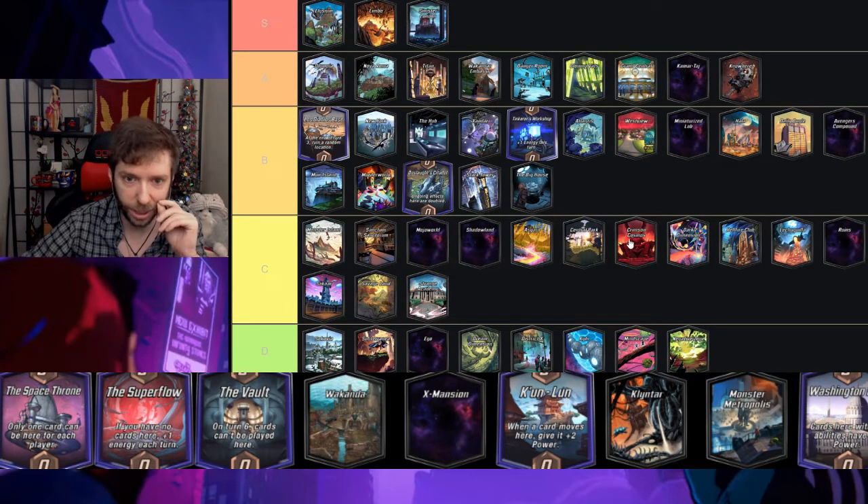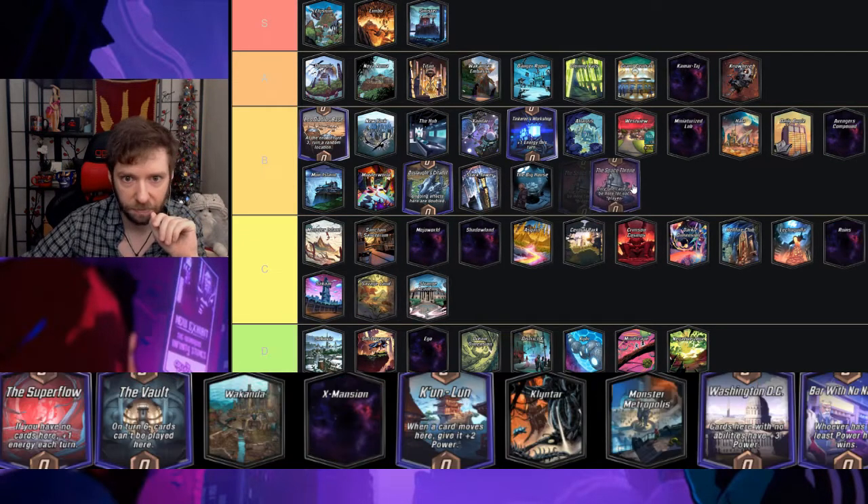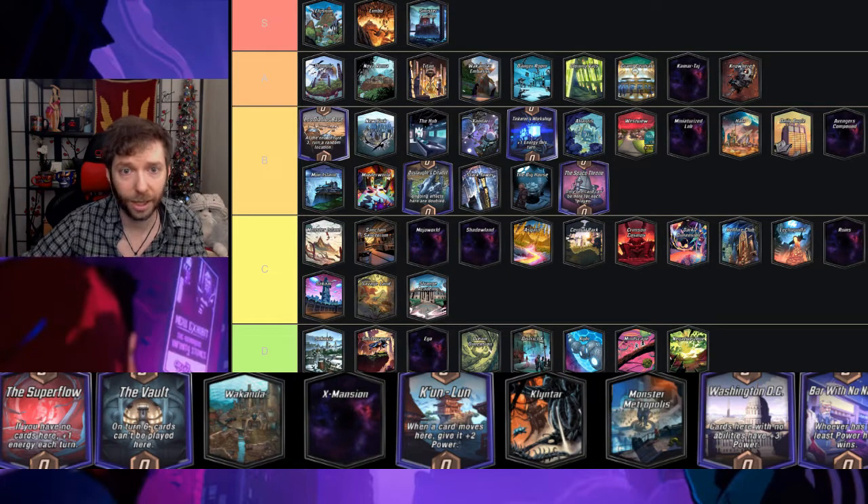The Big House — fours, fives, and sixes can't be played here — I think this is more interesting than Crimson Cosmos. Crimson Cosmos hits ones, twos, and threes which actively hurts your early game. With the Big House you have time to plan what you want to put there. So Big House is a B while Crimson Cosmos is a C.